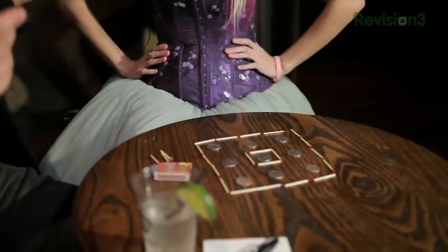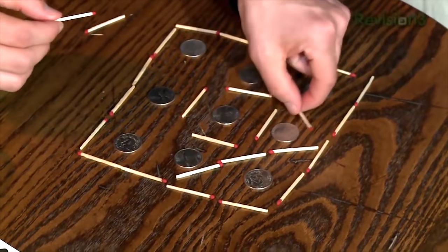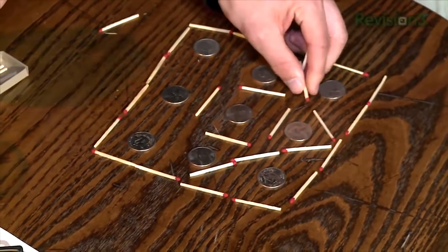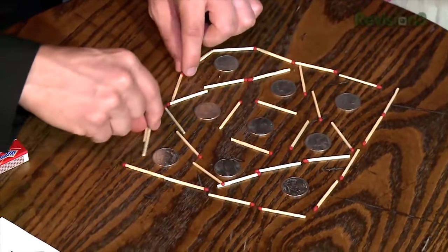It forces you to think nonlinearly — to think outside the box. You have the one box in the middle, and there we go: two squares, all separate. I'm gonna do a really simple one. This one's like a 50/50 coin toss.